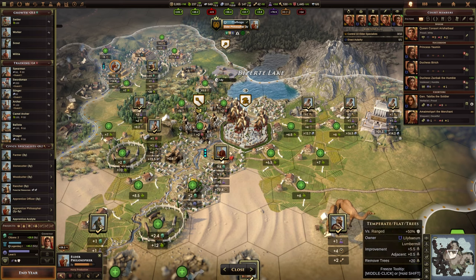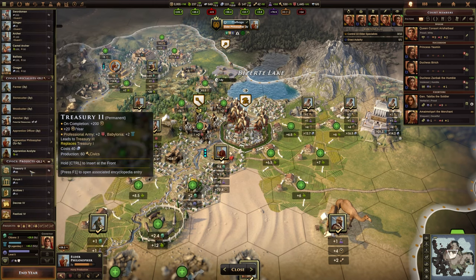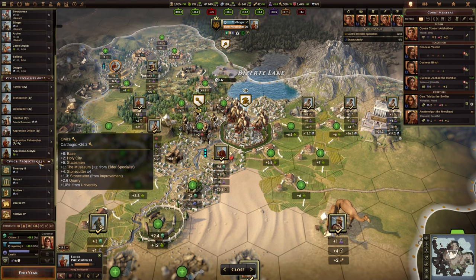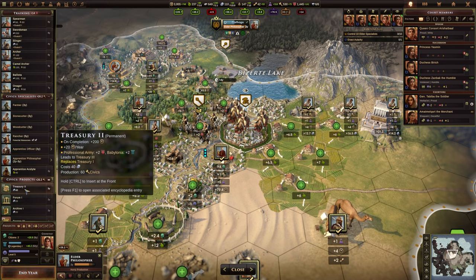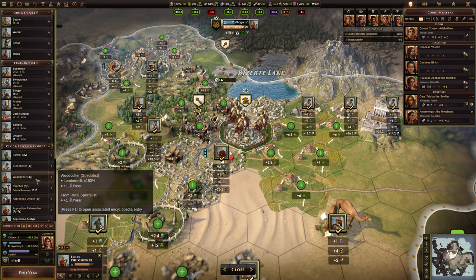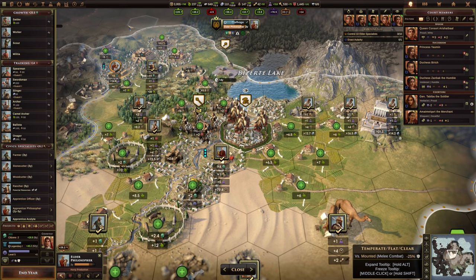Hopefully I've answered the main question of why it takes a certain length of time to produce units, specialists, and projects within a city. It's all based on the amount of that particular resource that the specific city produces. Look at the unit you want to train, or the specialist or project, look at its cost in production, and divide that production cost by the amount of the particular yield you're producing. There is some rounding going on. If you're trying to produce settlers, you're probably better off doing them in an older city because the older city is going to have more growth — or you just need to build lots of improvements and specialists to increase the growth in that city. Hopefully that has explained building times for cities. Thanks very much for watching, I'll see you on the next video. Goodbye for now.